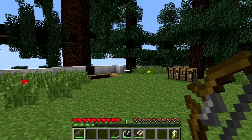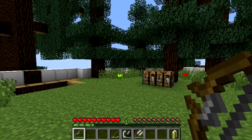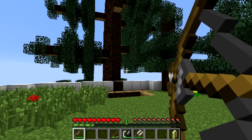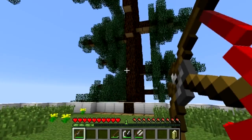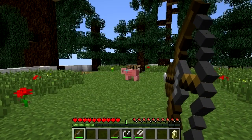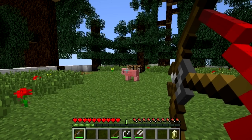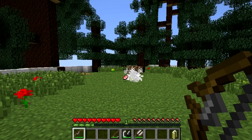The mod also modifies other tools such as the bow and arrow, fishing rod, flint and steel, maps, and shears. The bow and arrow is 50% faster, has 50% more uses, and takes 20% longer to charge because you get the extra power of the red string. If you charge your bow for an extra 4 seconds, the string turns red, meaning it's supercharged — it flies twice as fast and does a lot of damage.